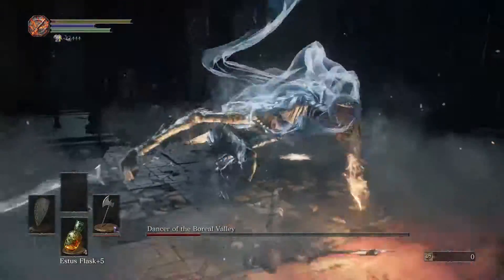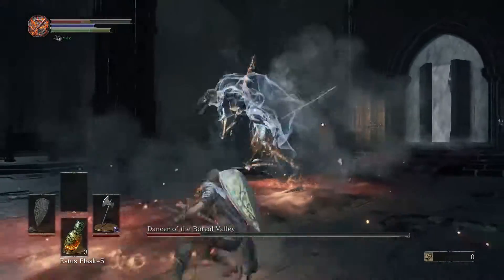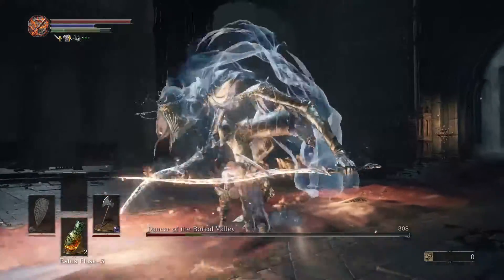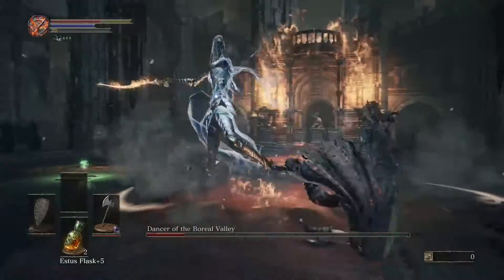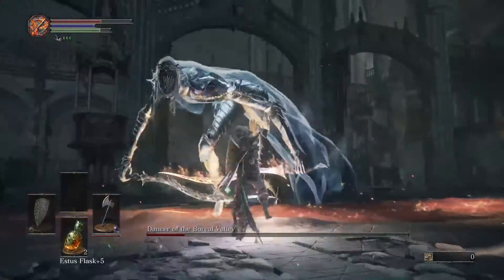As you can see she's really chewing up my Estus, and I make that mistake twice where I try to punish that — which you can in the first phase — but in the second phase when she does that jump she'll do a spin at the end, so you don't want to try to punish that. But she just keeps nicking me and I keep on surviving.